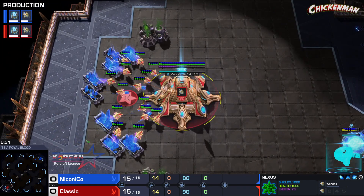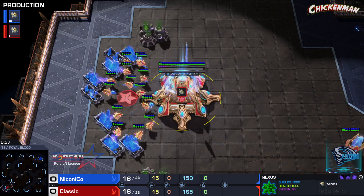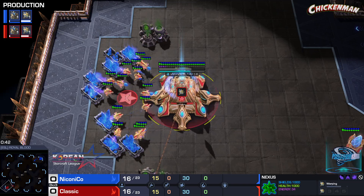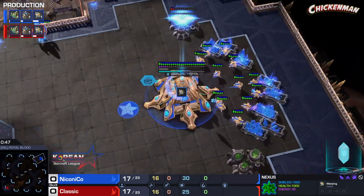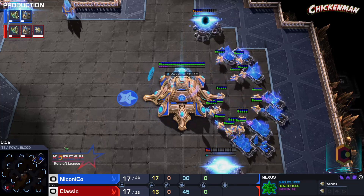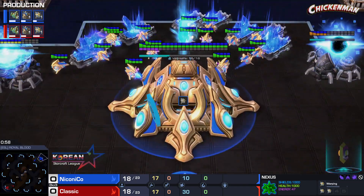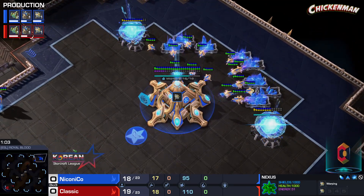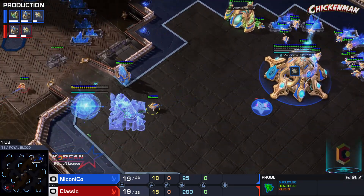Spawning in the lower left-hand corner of Royal Blood, we have one of those professionals. The red Protoss doesn't have a team, doesn't need a team. It's Classic. And his opponent in the upper right-hand corner, in the blue, representing Starlight Twinkle. A very, very strong Protoss.